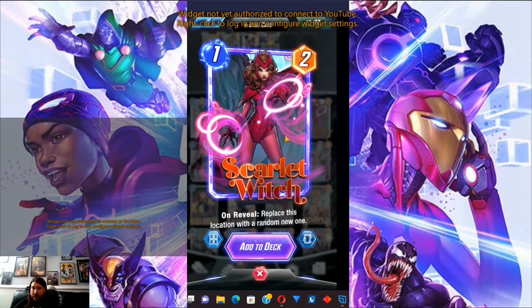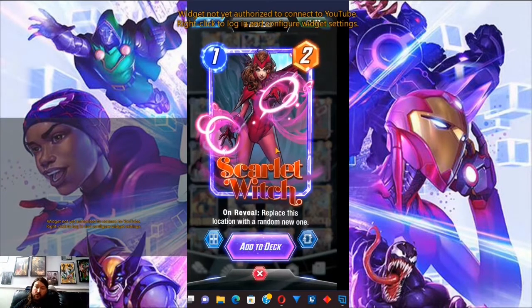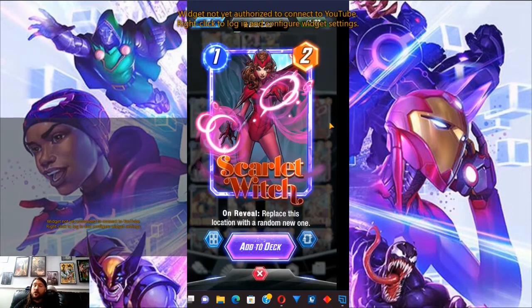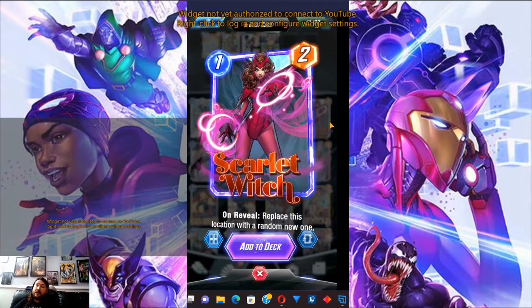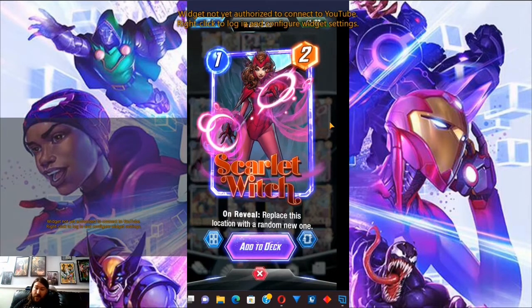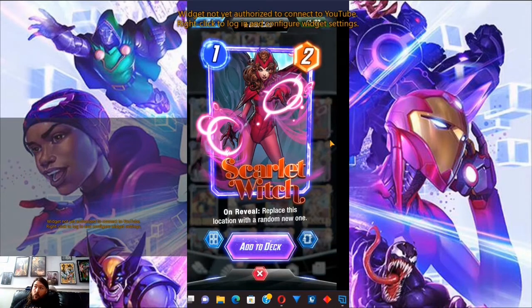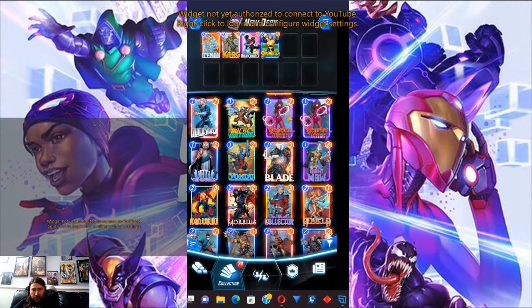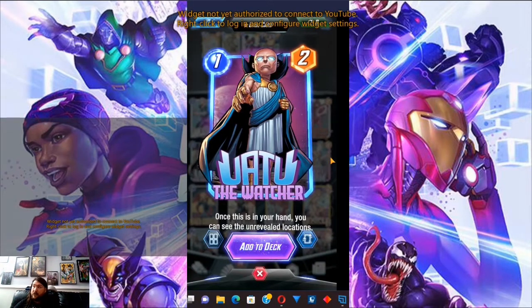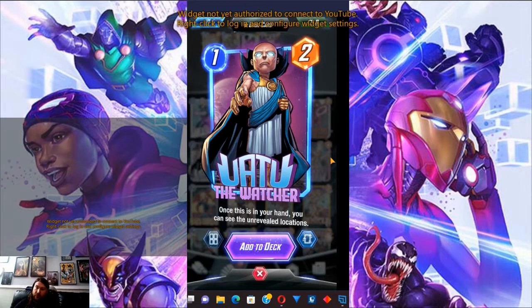A great thing to ask yourself in deck building is: is this deck easily disrupted by a location or two? If the answer is yes, you should heavily consider Scarlet Witch as a thing to save your deck. A good example is the movement deck I have called Bust a Move — that deck is very easily disrupted by locations. I've had to waffle on fitting Scarlet Witch in or not, because when a location ruins a game, Scarlet Witch has a good opportunity of fixing it. Sometimes Uatu is also a really good card to play if you expect a location to hurt you — more for positioning early.